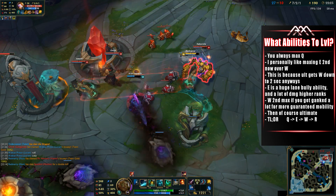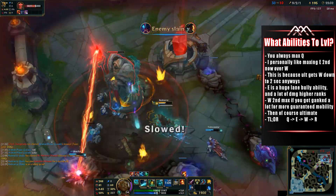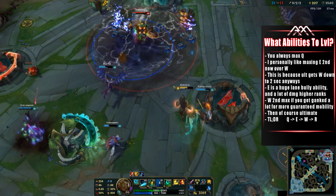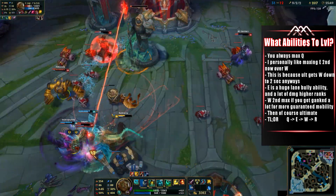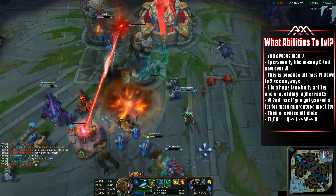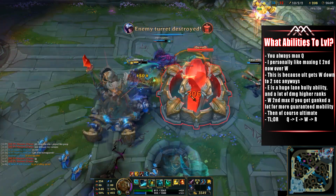For ability maxing, you always want to max Q first — it is your best ability in the laning phase by far. For second max, I initially thought W was the better option, but after trying E second I was very pleasantly surprised. I now recommend maxing E second in most cases, as it is your main bullying tool in lane, your only ranged harass ability, and rank 4 or 5 E makes a massive difference in how much damage the enemy takes from the spirit.